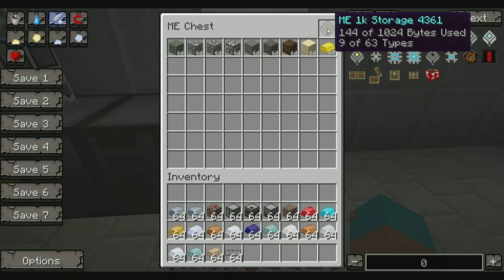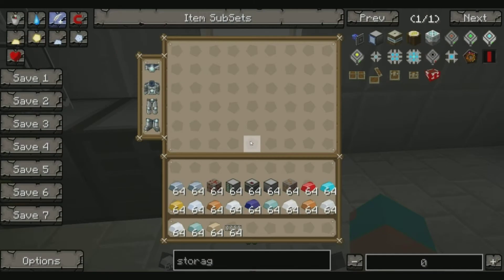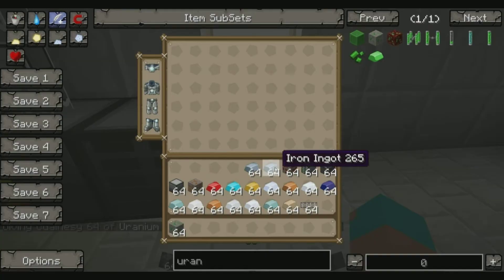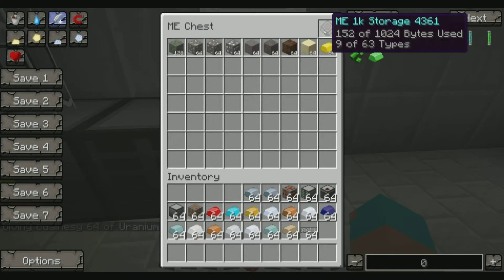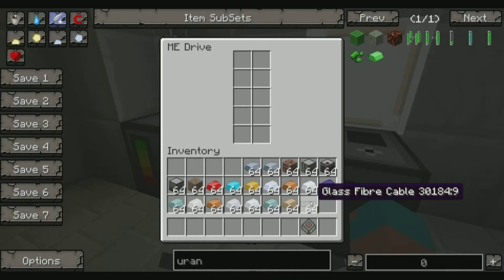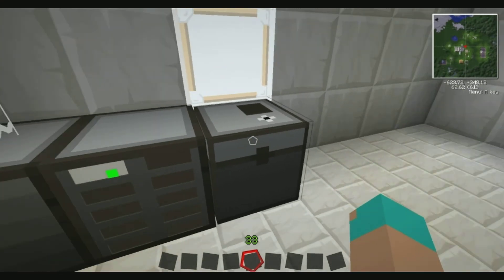It can only hold 63 types of items. These stacks can get bigger though - if I've got another stack of uranium I'll put that in there, and you'll see the count goes up as well. So they all store together - it isn't in individual stacks. So you can have up to 63 item types, and once that's full it's full. Now what the drive bay does is you can put multiple drives in, so you haven't got to have multiple ME chests. You only really use the chest to put stuff onto a disc.